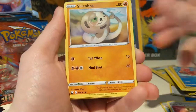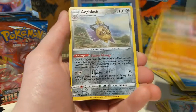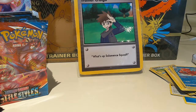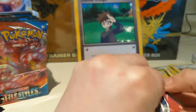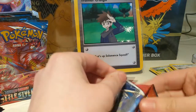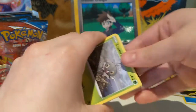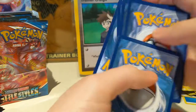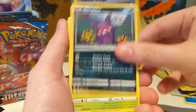Crawdont, Grumpig, Energy, Houndour, Scatterbug, Gligar, Aegislash — and then Aegislash again, Aegislash holo. Not a bad card either. I really enjoy the holos in this set, and I gotta remember that holos are not even terrible cards to pull. I'm just so used to sets like Champion's Path, Shiny Fates, Hidden Legends where holos aren't really what you're going for.